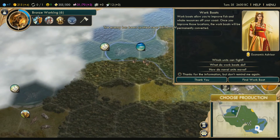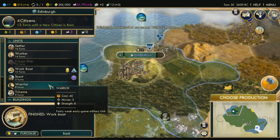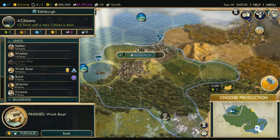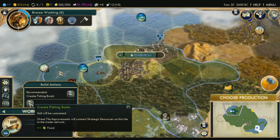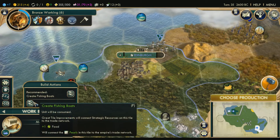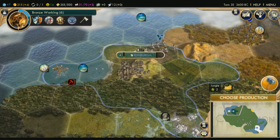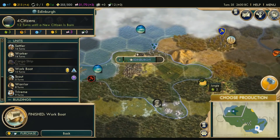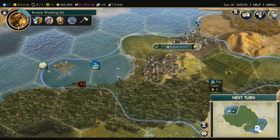Let's range attack these guys again. Let's just explain what the workboats do — which I kind of already explained: it's the same thing as workers. We're going to have the workboats go here and work this. It will be consumed. Next we're going to make another workboat because we need to do the fishing too.